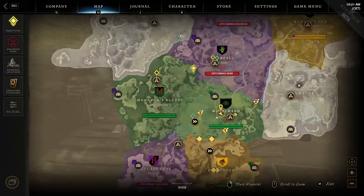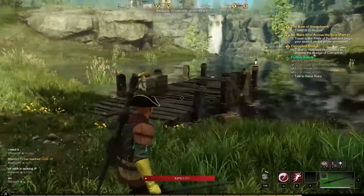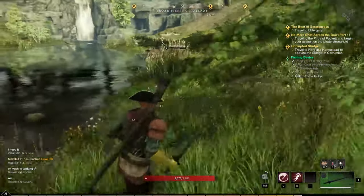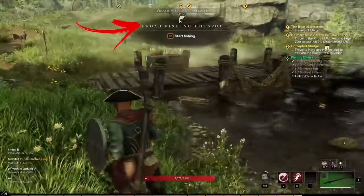You need to go to the body of water you can see on the left from Windsworth City. Here, on one pier you can find an NPC, while the other one at the end of the lake is empty. You need to reach the second one and you will receive a message that you are in a fishing hotspot.